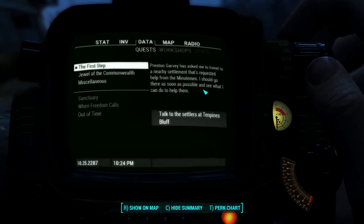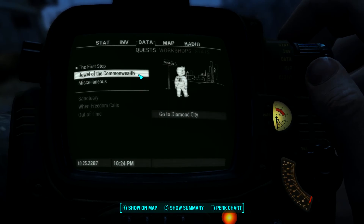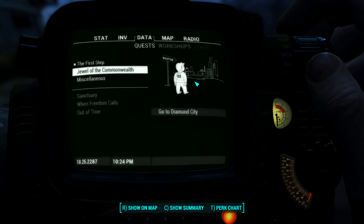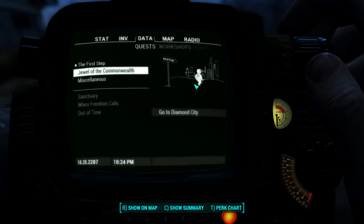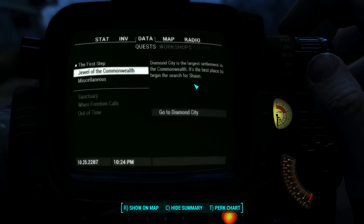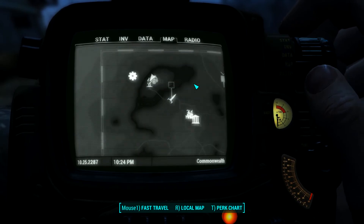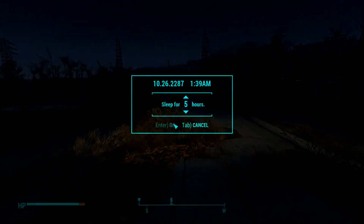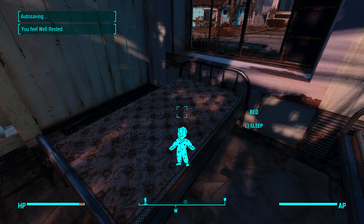There's a settlement that's requested help from the Minutemen — I should go there as soon as possible and see what I can do to help them. Diamond City is a larger settlement in the Commonwealth and the best place to begin the search for Sean. We'll do the first step then. I figure before heading out we may as well just sleep and wait for early morning so I don't have to battle the darkness all the time.